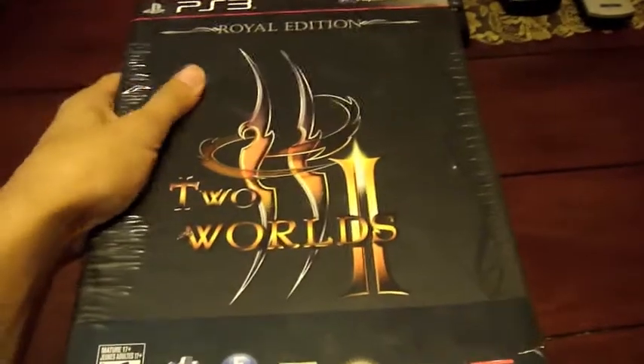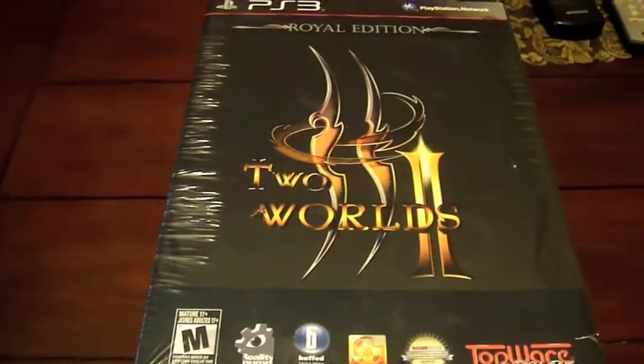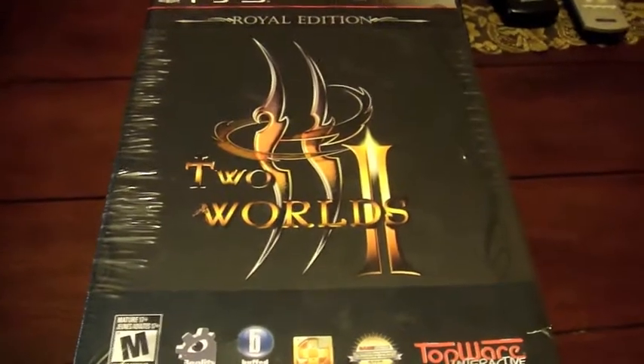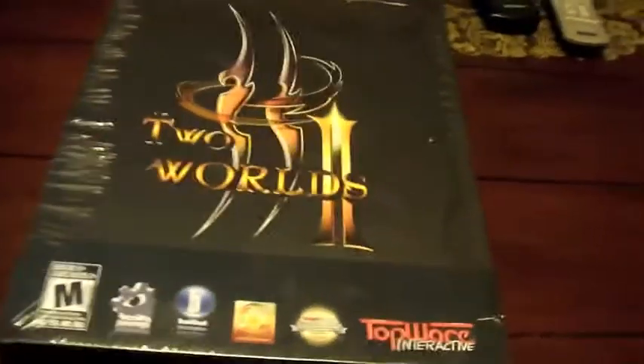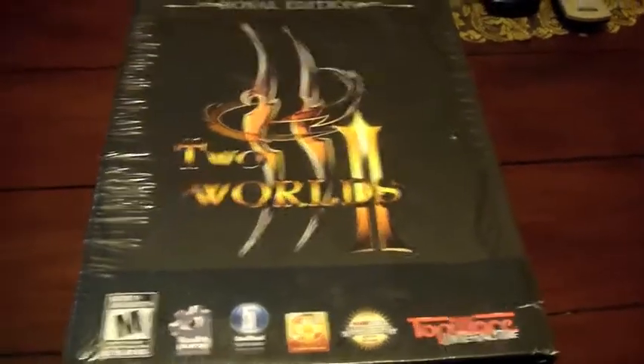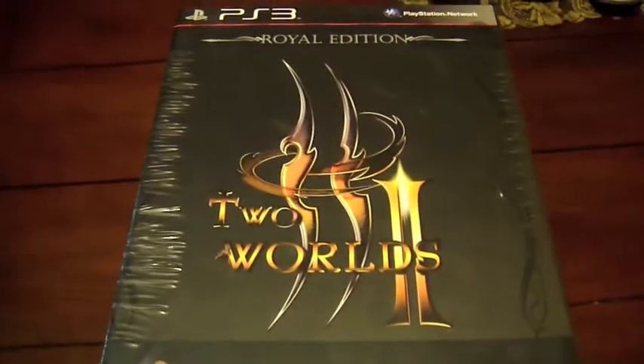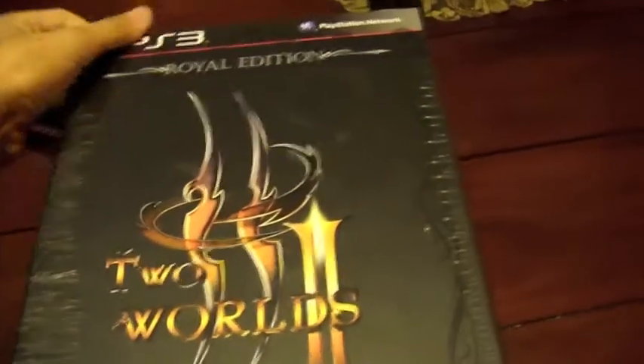Here it goes, I'm deciding to do an unboxing. It's still sealed, I don't know what's in it. I don't know how it's all going to come out, so this is going to be like a one shot — if anything goes wrong or crazy, you will see it. Alright, let's get into it. This is Two Worlds 2 Royal Edition for PS3. This box is pretty big, man. Let me see if I can cut into this thing.